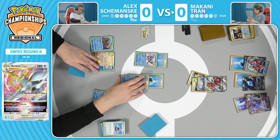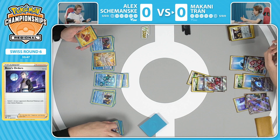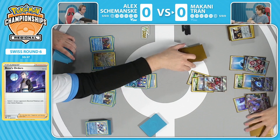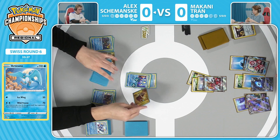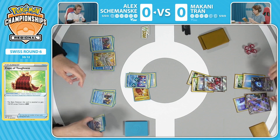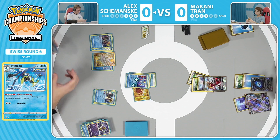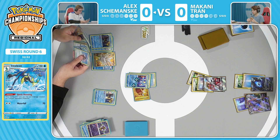We're going to see a Boss's Orders here for the Drizzile - a very smart play by Makani. Limiting Alex's board: that's the last Drizzile that can evolve into a Shady Dealings Inteleon. The other two Drizziles have already evolved to Inteleons. So now Alex doesn't have the luxury of finding items from the deck unless they play Irida. Alex promotes the Articuno once again. Something of note: there's already 100 damage on that Articuno. If he Wild Freezes again, it is going to get knocked out. But because of the Cape of Toughness, which adds 50 HP, that should buy Alex some time. A Quick Shooting takes a knockout on the Alolan Vulpix - Alex Szymanski goes down to three prize cards. Very close game: Makani has four to Alex's three. No more Shady Dealings for Alex.